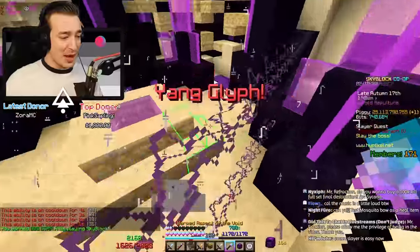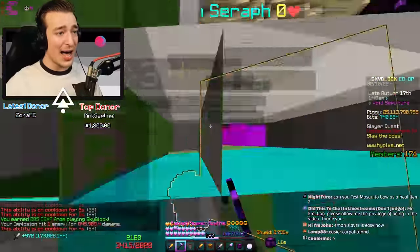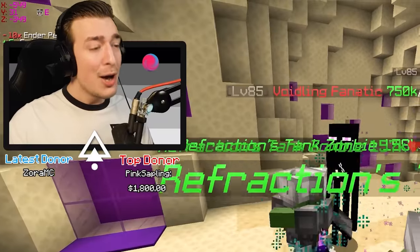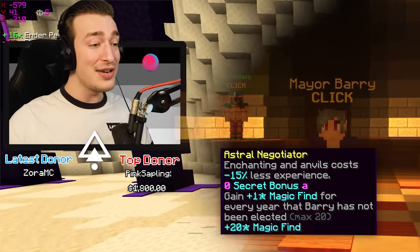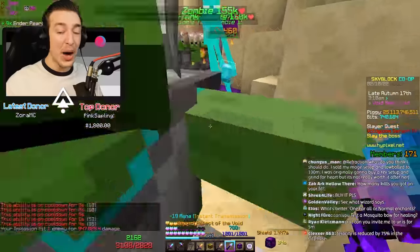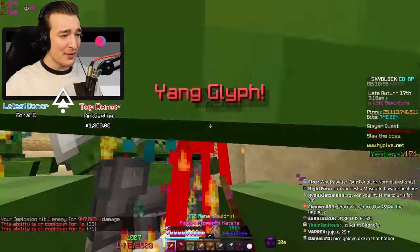Bosses are a bit slow on stream because refraction is always washed on stream - nothing new. We get in the daedalus axe swap, got a big PB, and an ender snake rune. Barry is here with plus 20 magic find and his perks are kind of good. Someone's offering to buy a hundred thousand kill final destination but I'm all good - your boy doesn't need the extra resistance.